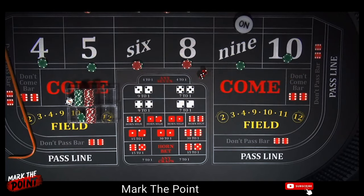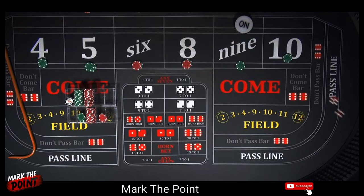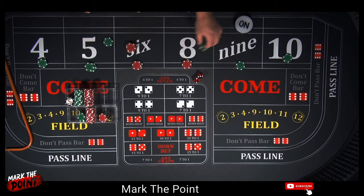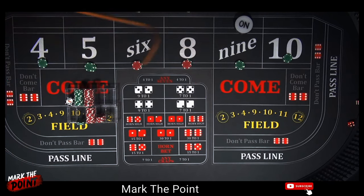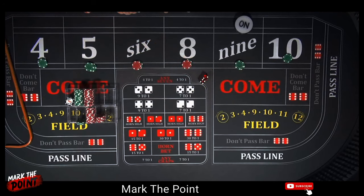We started with a thousand dollars and we're about seventy-five bucks in profit. Now let's really hammer this thing and go aggressive. There's a nine. There's a four — pays fifty. Let's press twenty-five and rack twenty-five. There's a five — three-two — pays thirty-five dollars. Let's go all the way up to fifty and rack the ten, being aggressive. There's another five — fifty-dollar bet pays seventy. Let's put twenty-five on the nine and rack the rest.